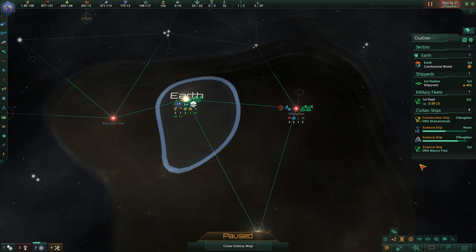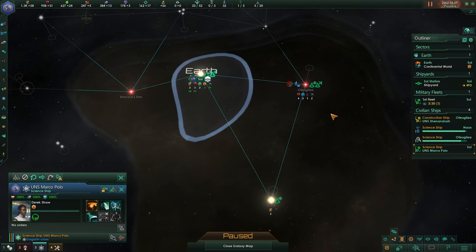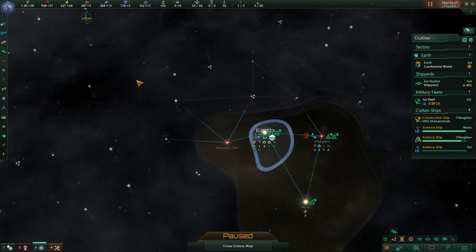Let's speed up the game to fastest and wait until all the surveying has been done in the system. As our science ship comes off the production line, we're going to go ahead and assign a new leader. We don't have that many good options here, but having another scientist in the new worlds category is going to be helpful for technology research. We're going to make them survey a little bit more across our space. It looks like we have a very strong position right off the get go, with only one choke point right in the center.